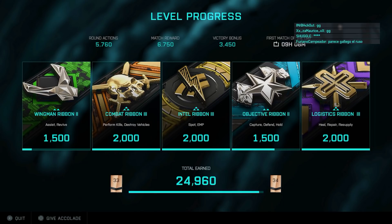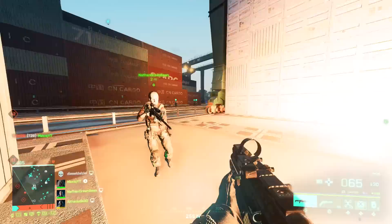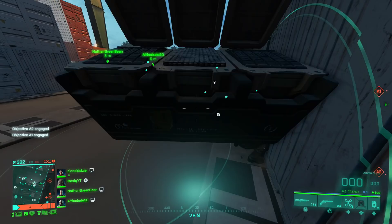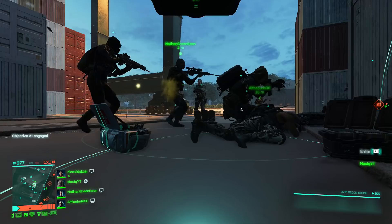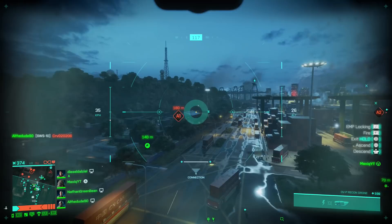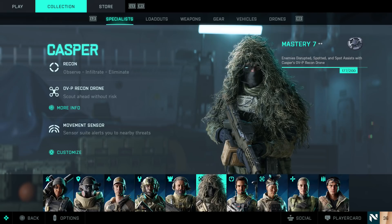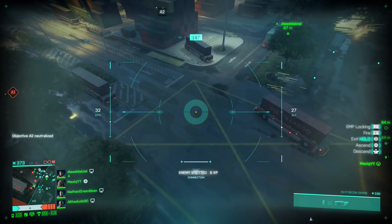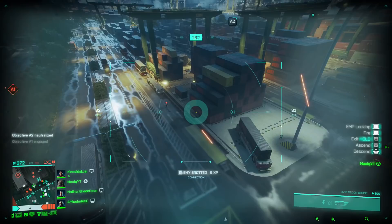I always advise finishing at least the first tier because each challenge is pretty easy at that level. Of course the further you get in tier, the harder they become. I found a little sequence using certain specialists that makes these challenges pretty easy to finish. First, you join in as Casper. Casper has a spotting drone — once a spotted player is finished off by a teammate, you get assist points and complete the spotting ribbons. There are five ribbons total and you're going to focus on two of them right away.